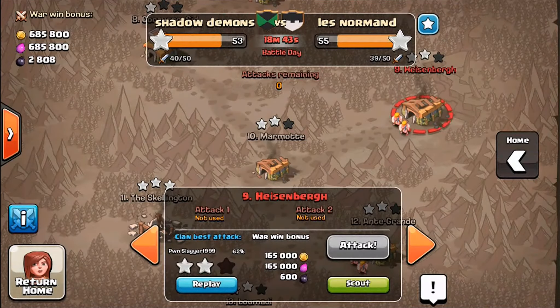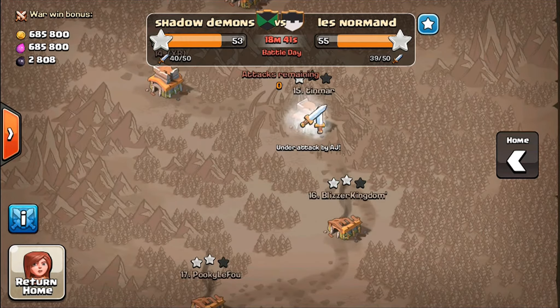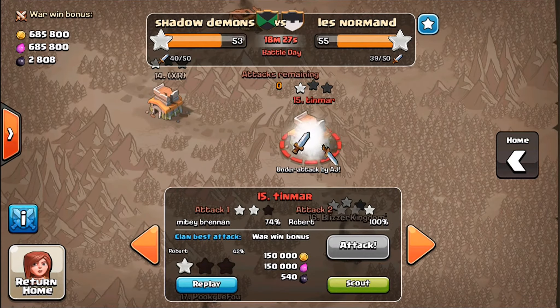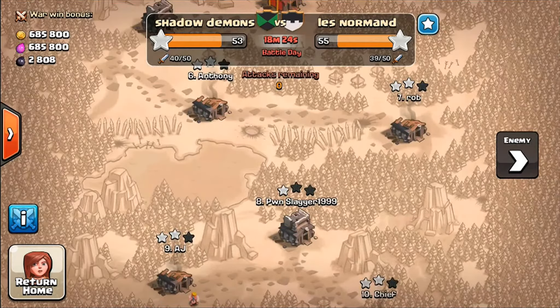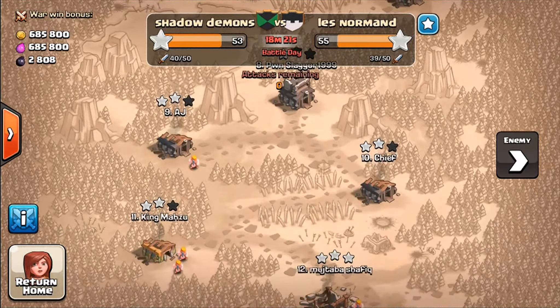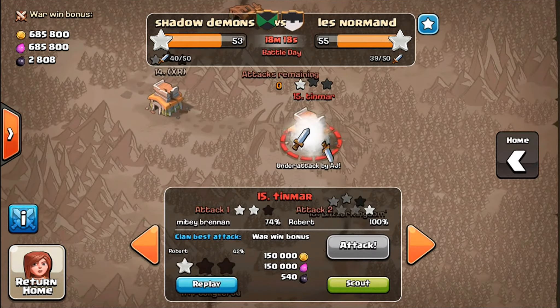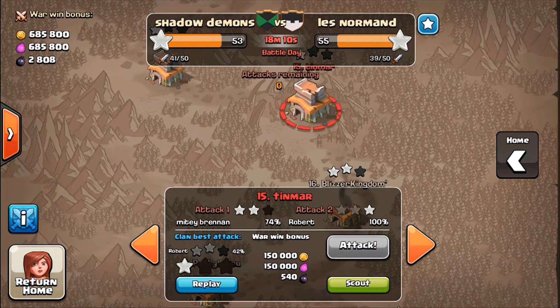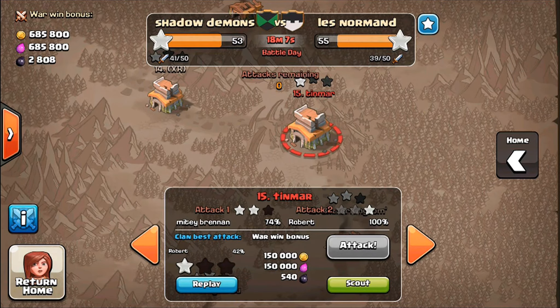Maybe if he had an Archer Queen and a King he might have been able to do some more damage. But I'll show you the clan war score right now — it is 55 to 53, and we have someone attacking. We are losing. We are Shadow Demons, if you didn't know, and we only have 18 minutes left. Let's see if he can get the two-star. Under attack by AJ. He didn't get any stars on his first attack, so hopefully he pulls off. He didn't. Did he not even get a star?